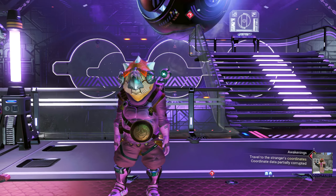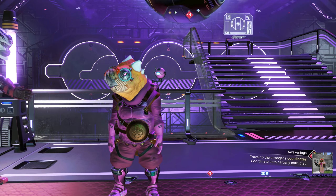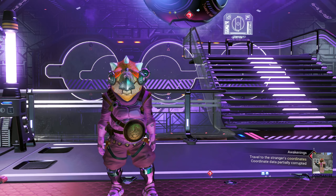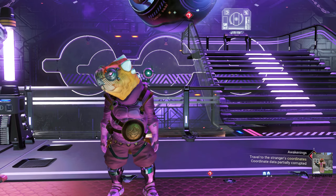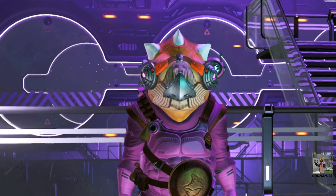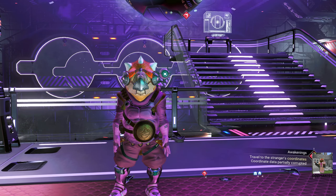As part of this new update, we finally have the ability to build and customize our very own personal starships using salvage starship components, which is something players have been asking for for a very long time. Unfortunately, starship customization is only limited to starships that we build — pre-existing starships cannot be customized at this time. In today's video, we'll focus on how to get free starship parts, so let's begin.